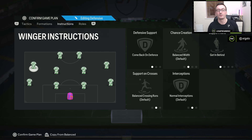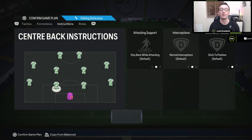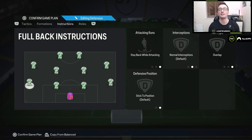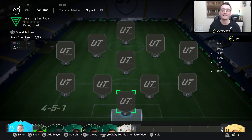On your left mid and right mid, use come back on defense and getting behind. On your two central midfielders, this is where it varies a little — you have one on get forward with cover center, and the other on stay back while attacking with cover center. It depends on the players you have. The left back gets stay back while attacking and overlap, and the two center backs and goalkeeper we didn't change.